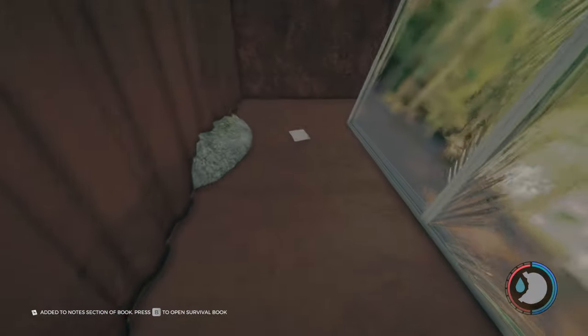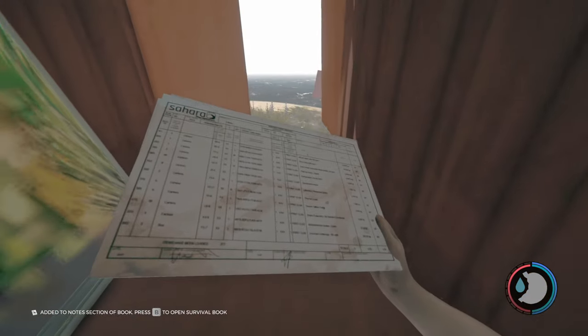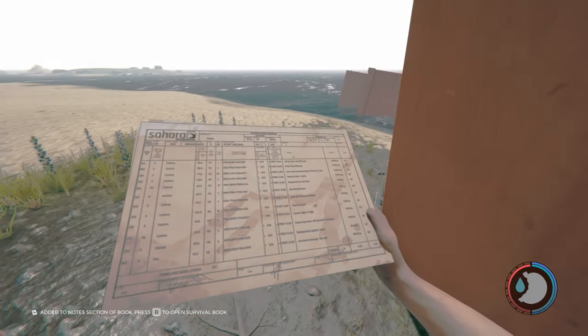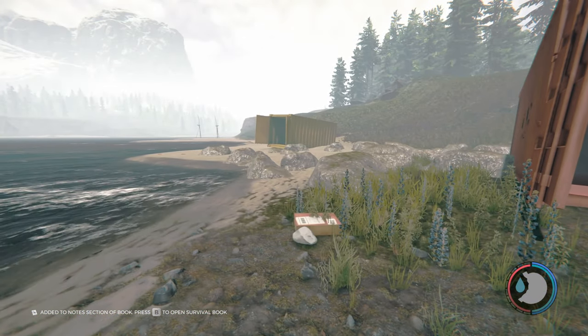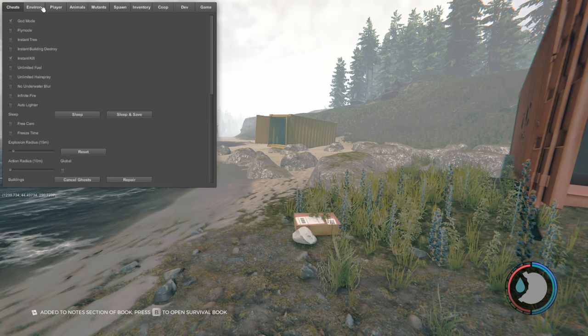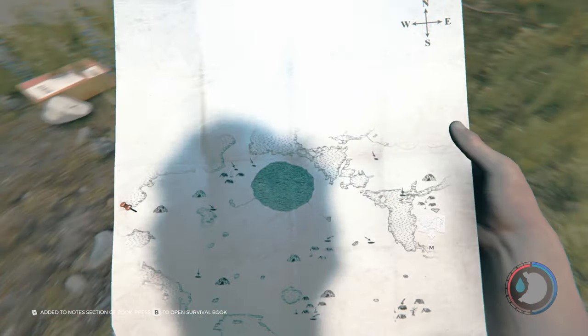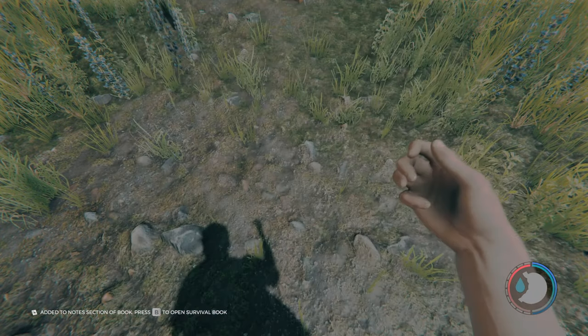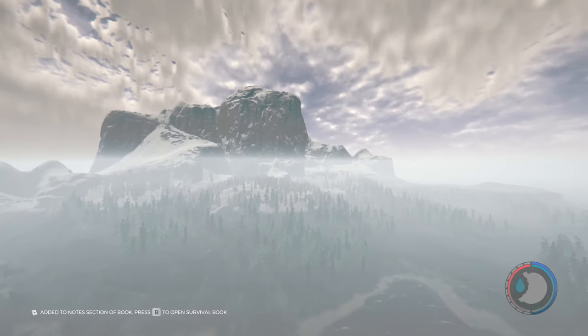Here's the cargo manifest right there. There we go. Cargo manifest - probably for transporting children, not going to lie. That's probably what it is. Anyway, there's the cargo manifest, and now we're going to take a trip over to the cockpit. The cargo manifest location is right there on the map.